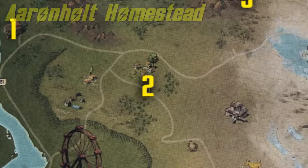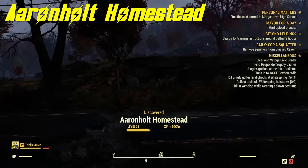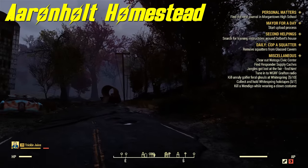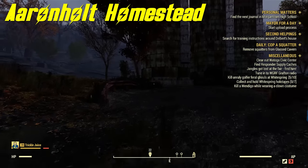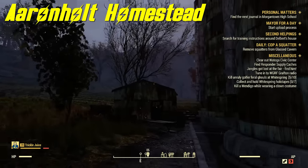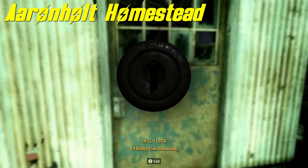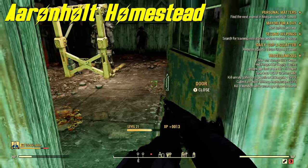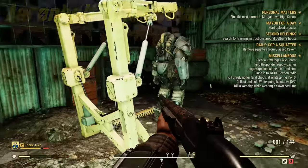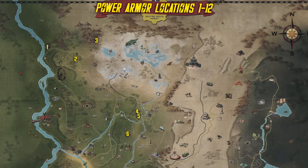Next spot is Aaron Holt Homestead. This is very easy to get to but you do need a lockpick skill of level one, maybe zero. You're going to see some silos and a tool shed right next to them. Lockpick the door, kill the ghoul inside and any enemies that attack from behind, then claim the power armor inside the tool shed.